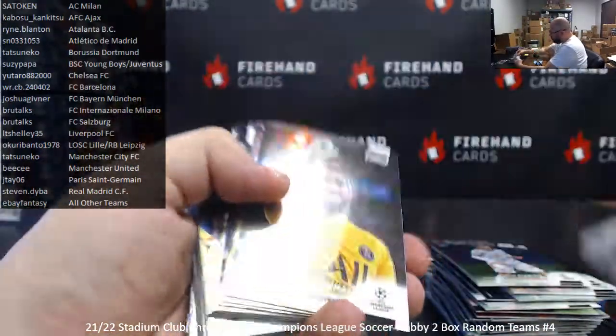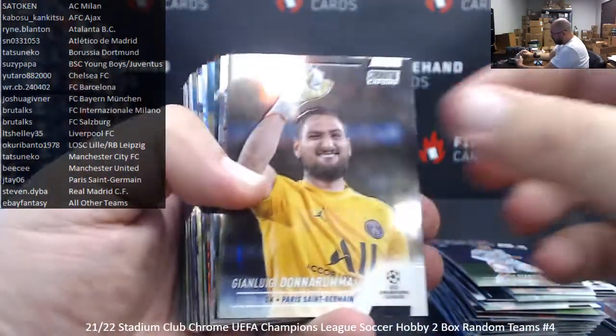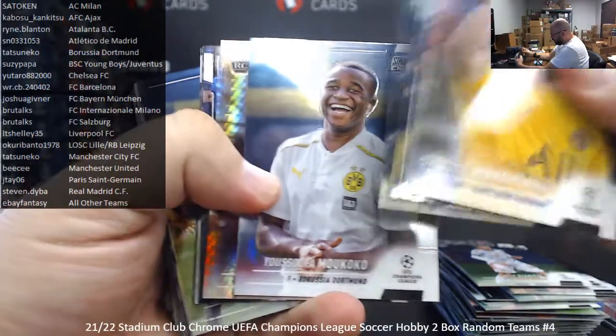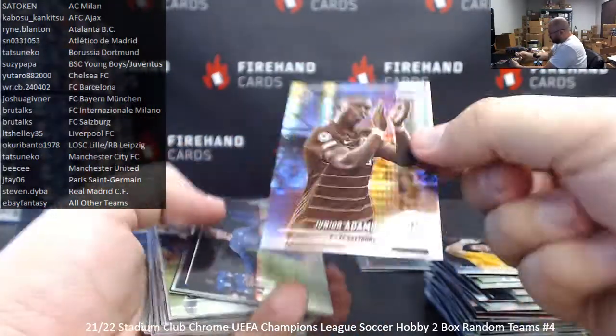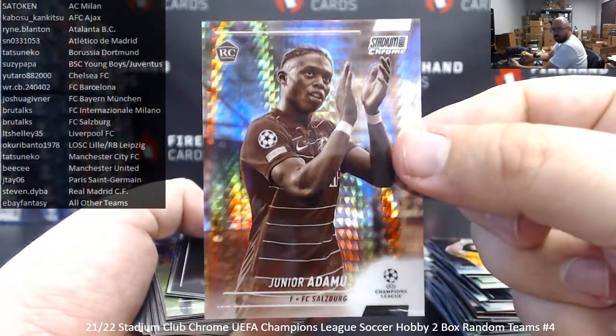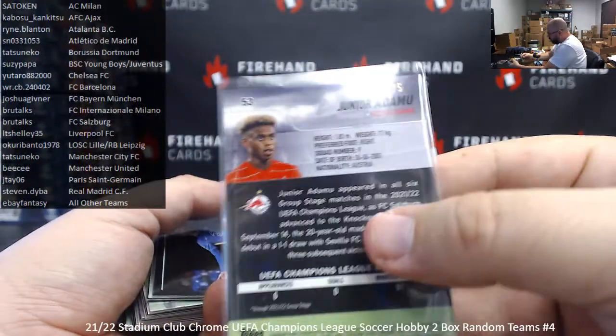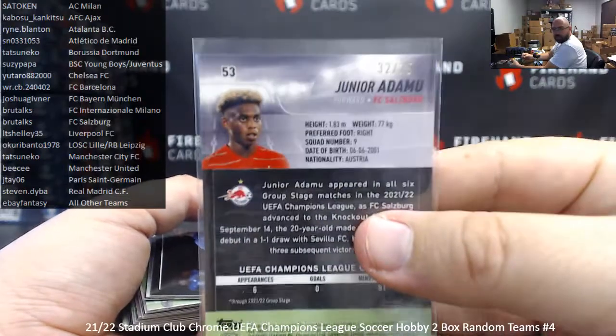Championship Contributions — Christopher Nakuku from Leipzig. Donnarumma, Susic, Sebastu, Chiesa, Makoko. Got a Sepia here — Junior Adamu for Salzburg, going to Brutox. Somebody told me that they did do Sepias, and this is the first one I've seen. Sepias are numbered to 75 — that's why they're kind of tough to come by.